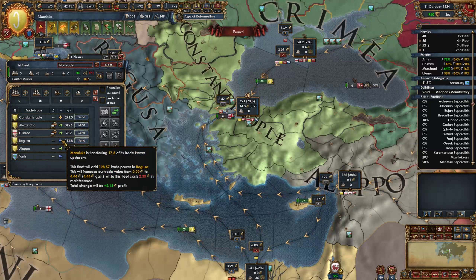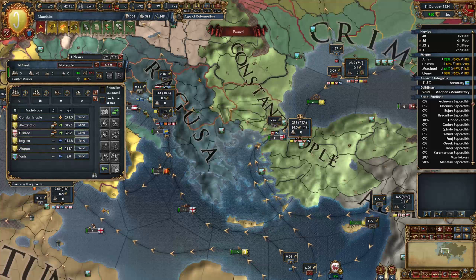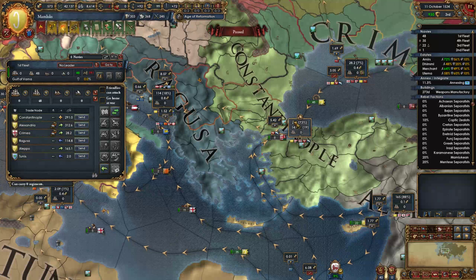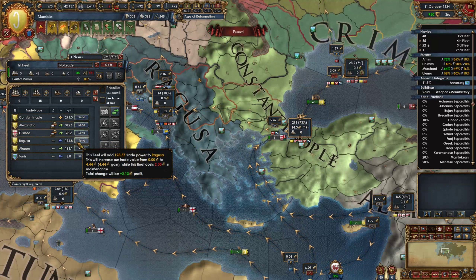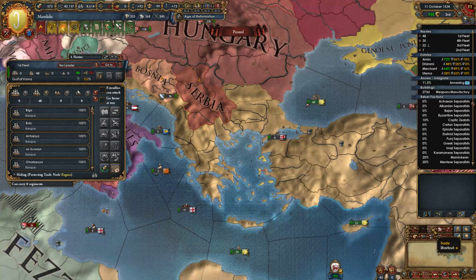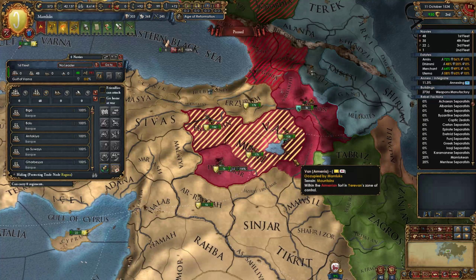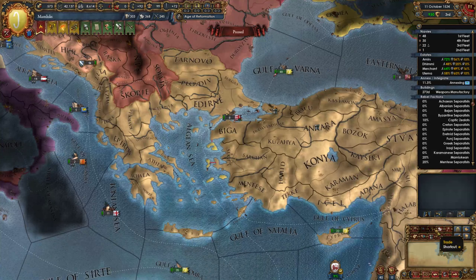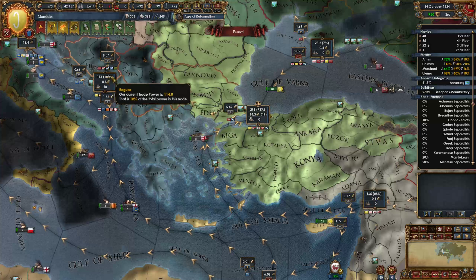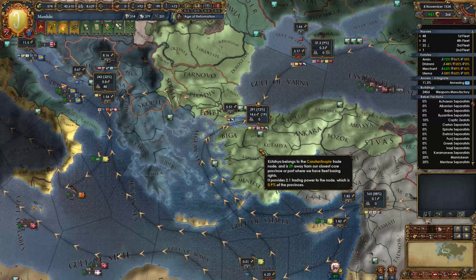Protecting Ragusa - it propagates it back. So instead of 5.42 getting dragged into Ragusa, because we have more power in Ragusa, there's not as much demand dragging 5.2 forwards. So hopefully 2 ducats should stay here, but we'll see what happens to the actual numbers. Let's have a look at the wall - yeah, it's all fine. We should suddenly have 48 here. It'll take a tick for this percentage to change, then we go from 5.42 to 5.51.